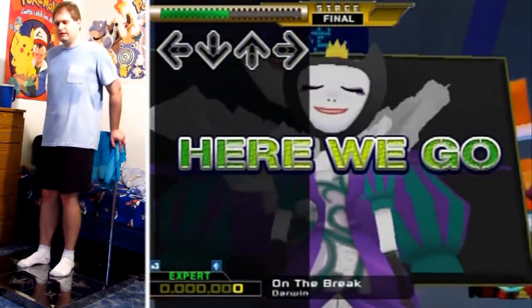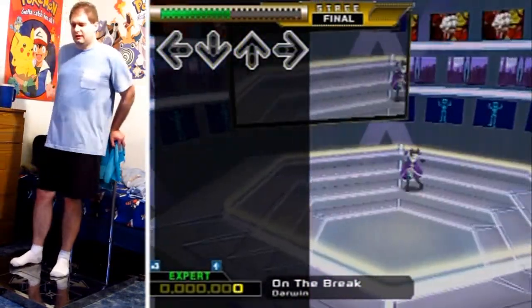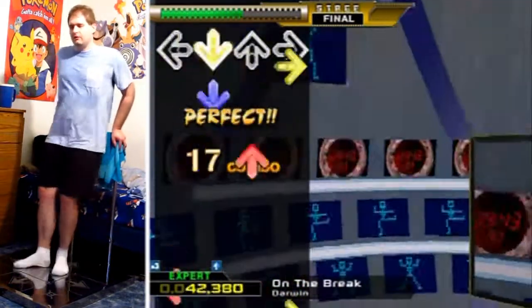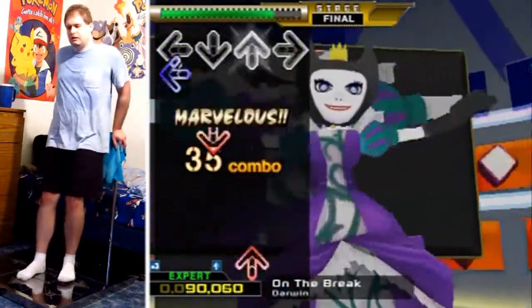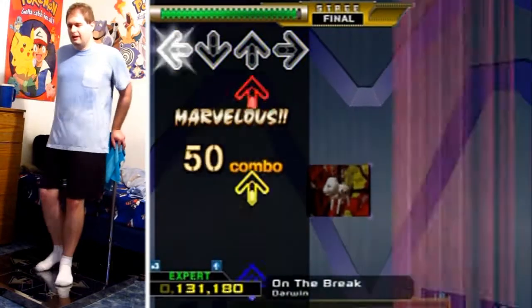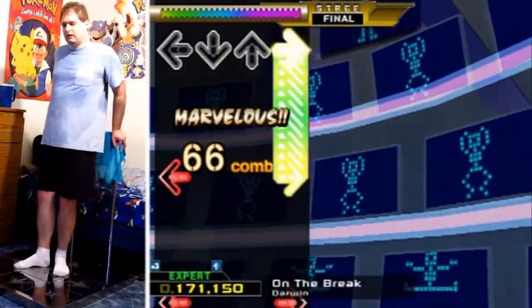We begin with some corner-to-corner little rumbles, which aren't all that difficult to do because there isn't very much foot movement. It's just kind of lift your feet up fast, put them back down fast. Then we go into this rhythm, which is kind of like jackhammers, but it's too slow to actually call jackhammers. It's just a matter of staying in this particular rhythm.